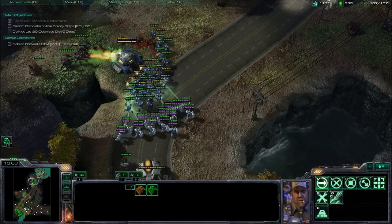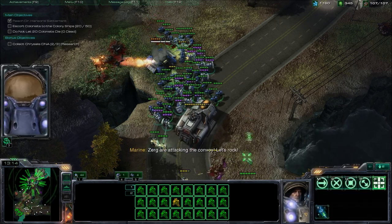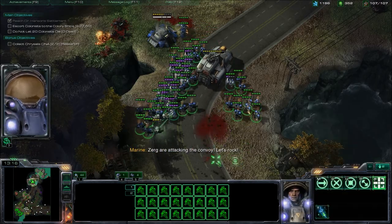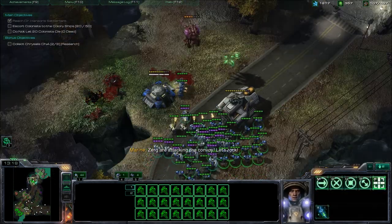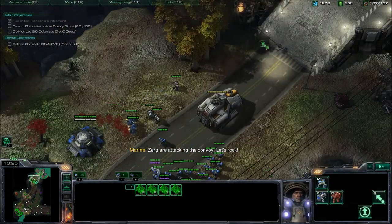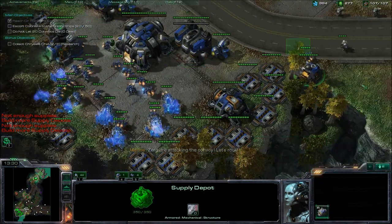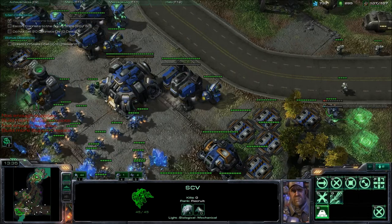Pulling SCVs if they get targeted, because you don't want them to die. It shouldn't be too bad right now — you have a decent sized army. There's not much the zerglings can really do to break through. Just make sure you're keeping up with the convoy.